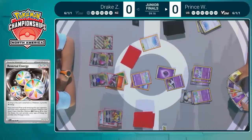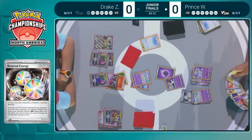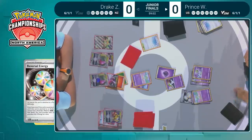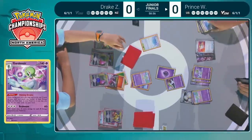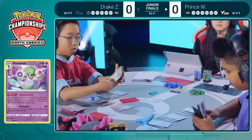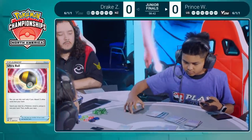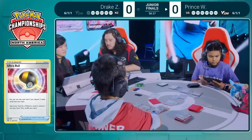Prince really needs to capitalize on this position. When you get an option like this you've got to use all the resources you can before it's blocked out again. That Reversal Energy is instantly going to come down onto that Kirlia. Starting with that Shining Arcana ability on the Gardevoir here — going to draw those two cards. Finds Ultra Ball — two Mewtwo V-Union pieces going to the discard pile. Almost there — about 75% of the way.